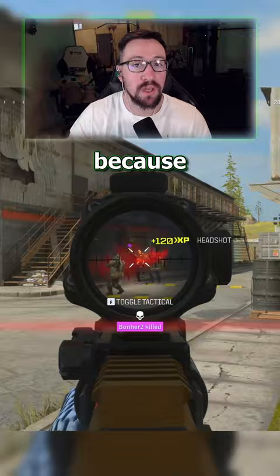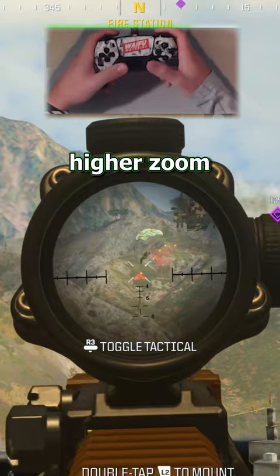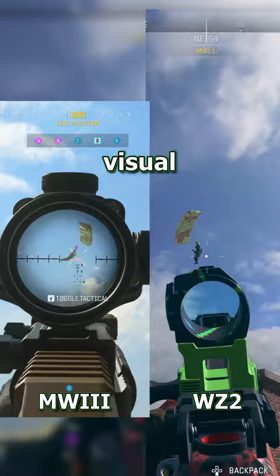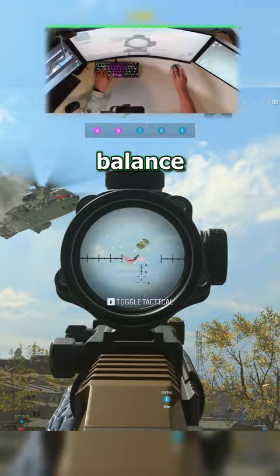That's coming back with MW3 because there's way less visual recoil. But what's different about MW3 recoil is that higher zoom optics don't reduce the actual recoil like they did in Warzone 1. You'll feel like you have to pull down and counter the recoil more when you run a high zoom optic, but the visual recoil is way less than Warzone 2. I think this is a perfect balance.